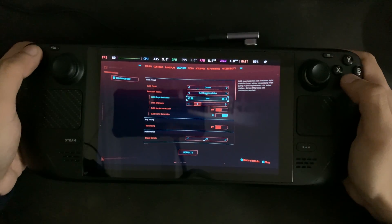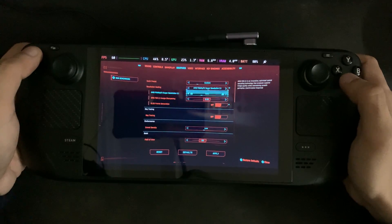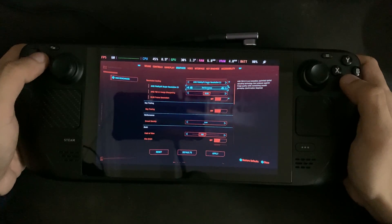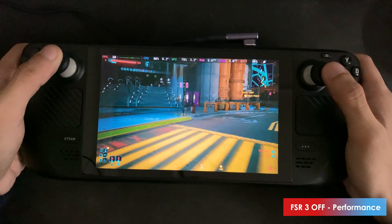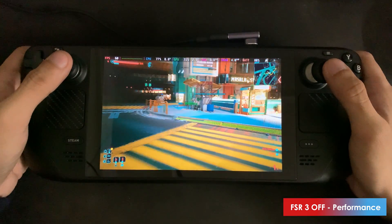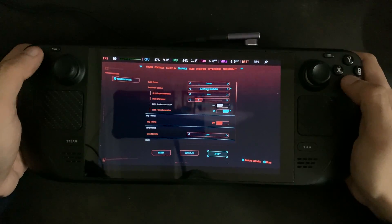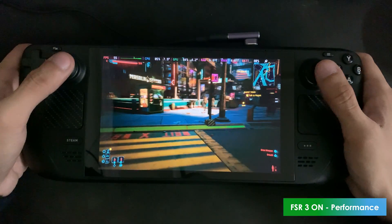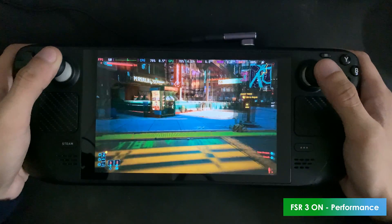If you turn this off — switching it back to FSR at performance again — you can probably tell that it's not as smooth. There's a lot more blur, but the frame time is pretty good, I'll give you that. So let's go back to DLSS, turn this on, and bring it back down to performance. Here we go, this is FSR 3. Unfortunately it's not the best experience, but it feels very smooth.